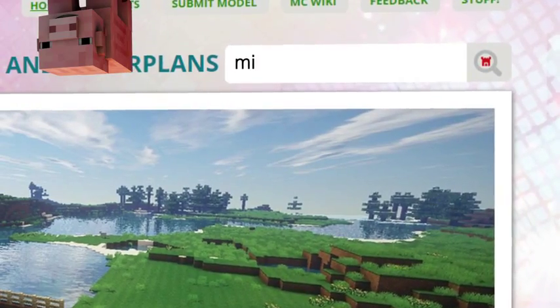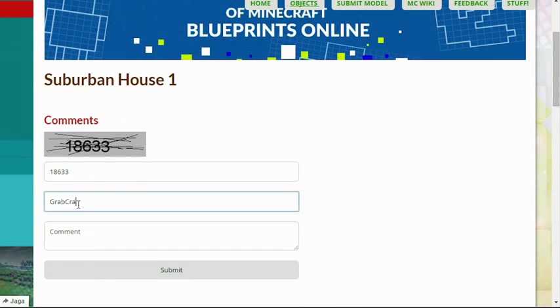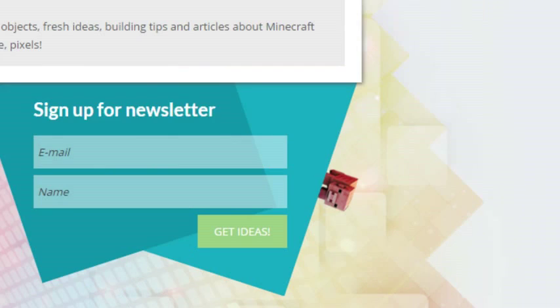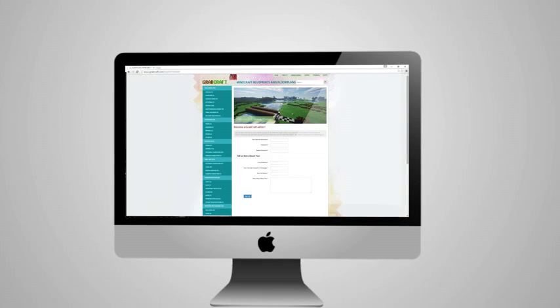Use the search bar to find your favorite characters or famous houses. Comment and rate the best of the best or your least favorite objects. Sign up to the newsletter and you will be the first to know about freshly added blueprints. Or sign up as an editor and share the floor plans of your masterpieces.